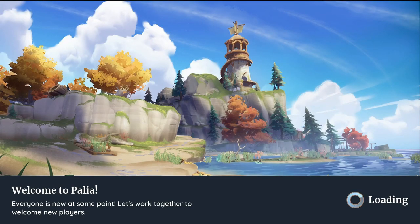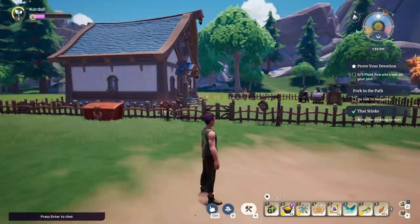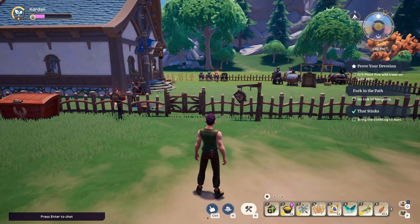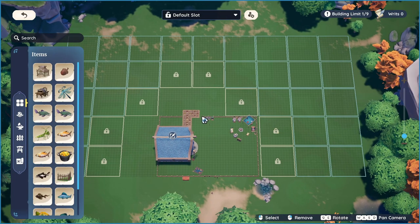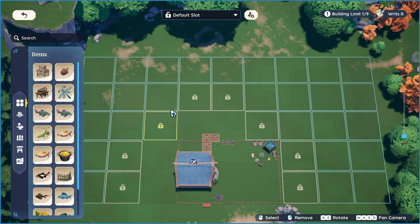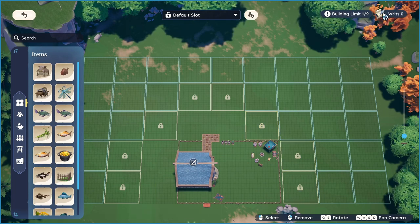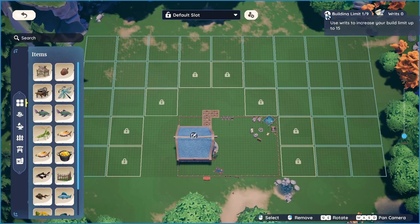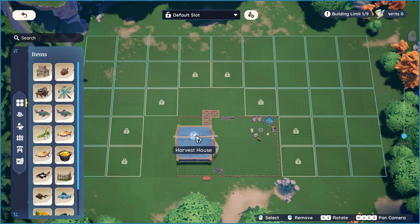I logged off in the housing plot, so we'll go over the housing system. I'm going to pop into the housing plot area so you have an overview. You can actually place and move stuff in this view, and you can unlock each of these sections by purchasing a writ at the city hall. You can have nine buildings on your plot, like houses, which is kind of cool.